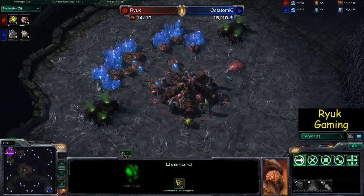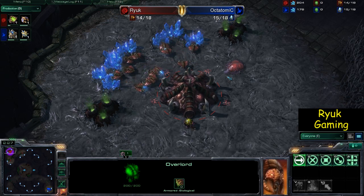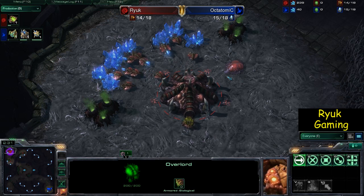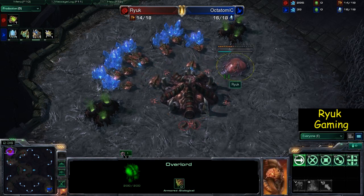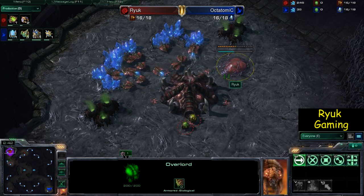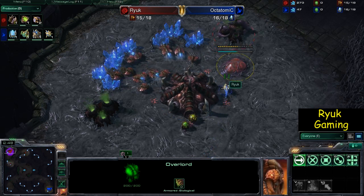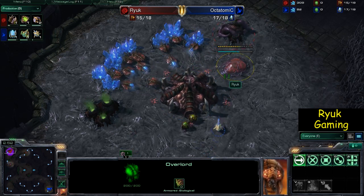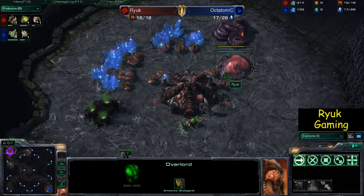If you scout after pylon you can spot really early cheese builds possibly. If you do it after gate you get a better idea of what they're actually going to be building, because gases have started to come down and more buildings have started to pop up. So normally fast expansions would have come up by now. As a Zerg I definitely would have expanded on 15 — I would have expanded then, but I haven't.